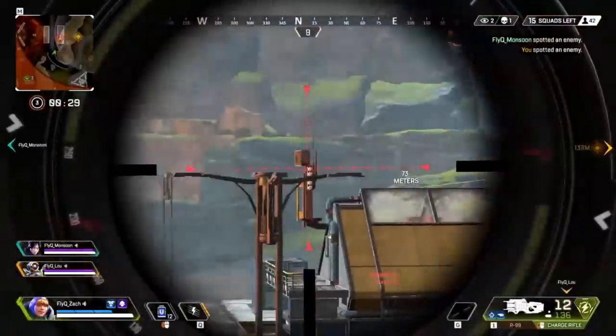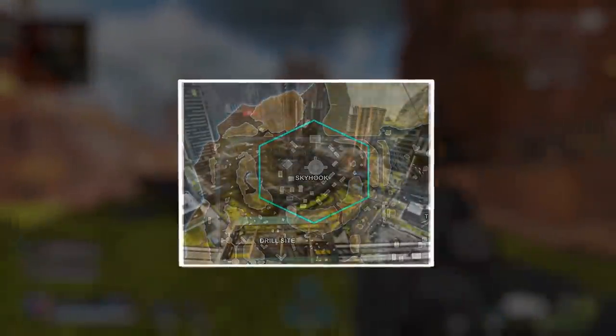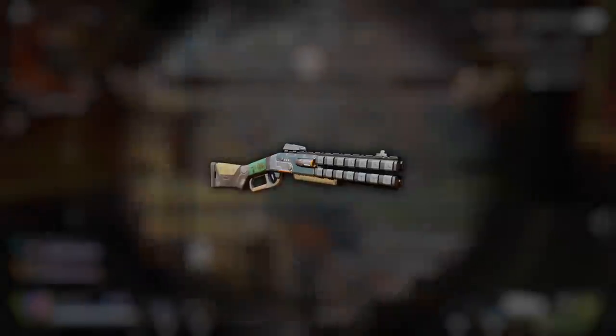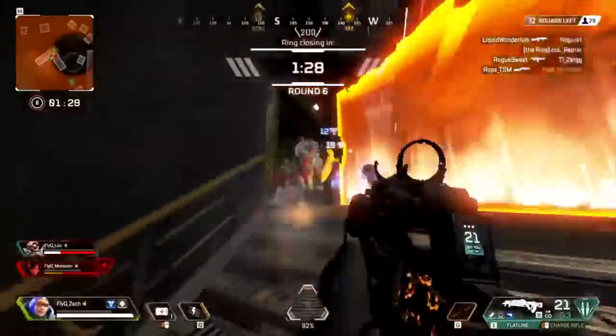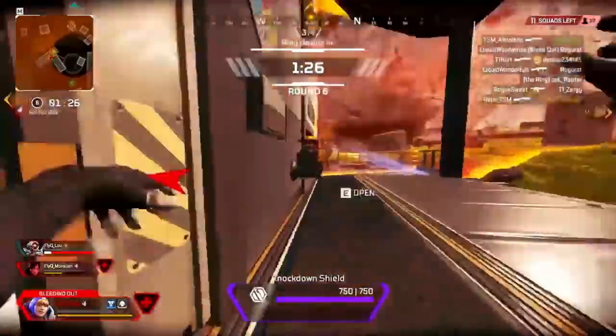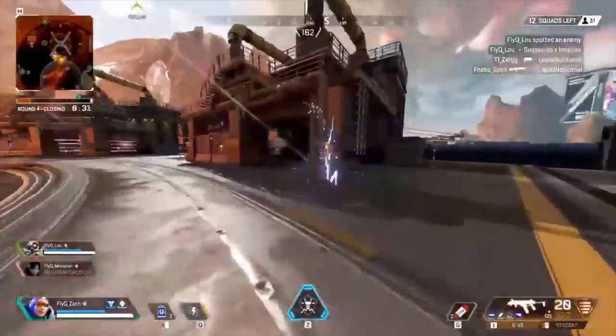However, if you notice the zone is going to end inside a Skyhook building, then it's very important to have a Peacekeeper, because if you don't have a PK, odds are you lose any fight inside of the building given how strong the weapon is in the meta. So it really is dependent on how you want to complement your teammates and where the zone will be ending.